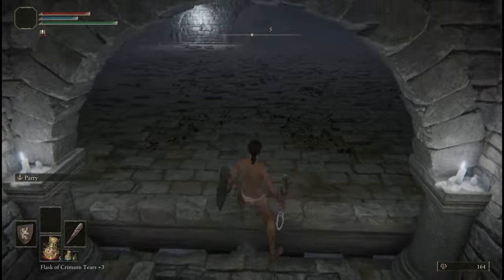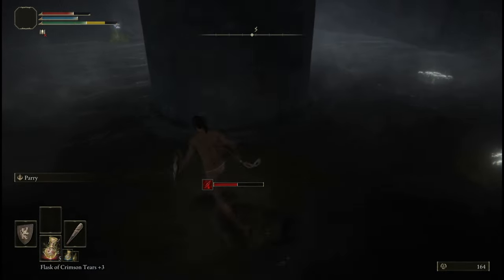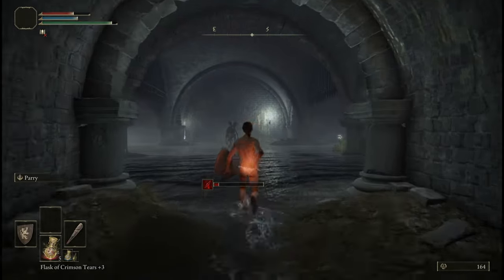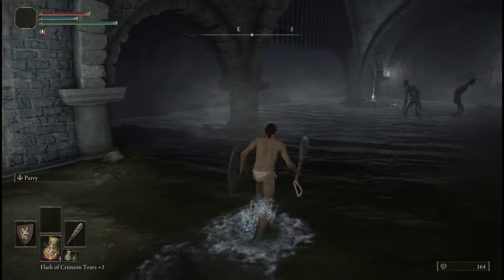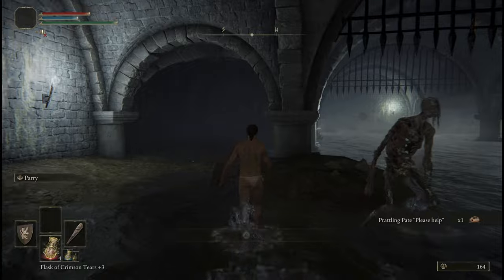Take one step into this next room in order to trigger the trap, and then hop back and fall down under the rising floor. Grab the Prattling Pate Please Help.